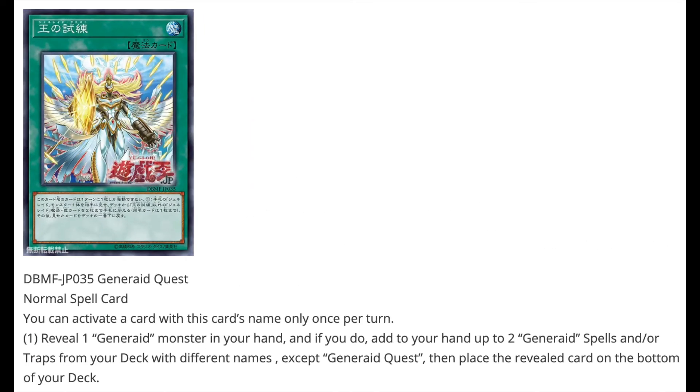The last spell is Generate Quest, a normal spell — you can only activate this card's name once per turn. Reveal a Generate monster from your hand; if you do, add up to 2 Generate spell/traps from your deck with different names, except itself, then place the revealed card on the bottom of your deck. It's a great consistency tool and a solid way to search whatever you need, though nothing particularly broken for the deck so far.